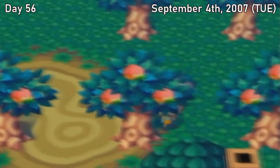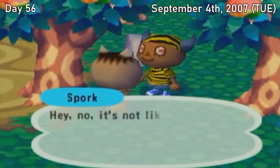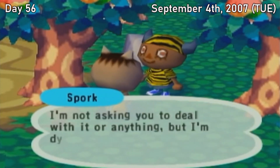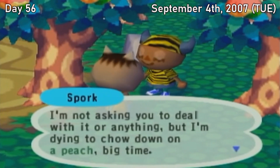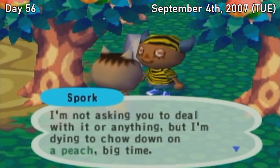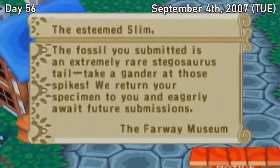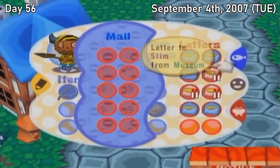Tuesday, September 4th. I decided to take a Neighbor Day today, though nothing too eventful happened as a result. Spork did have a truly outrageous request though — he asked for a peach when he literally lives in an acre filled with peaches. I guess Lily is definitely the brains of that relationship. In much better news, we finally got a new fossil and received the Stego Tail, meaning we only have the Stego Skull remaining to complete our fossil collection. We're almost there, folks.